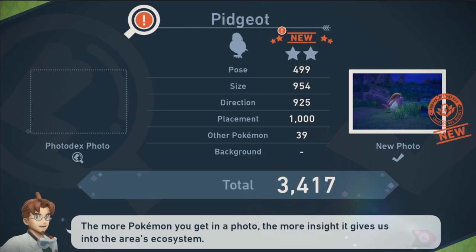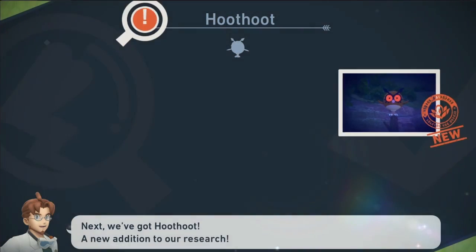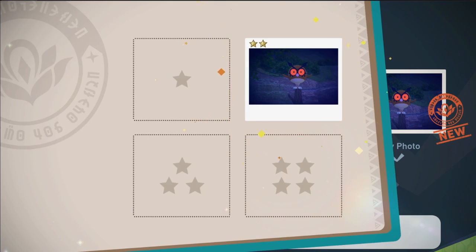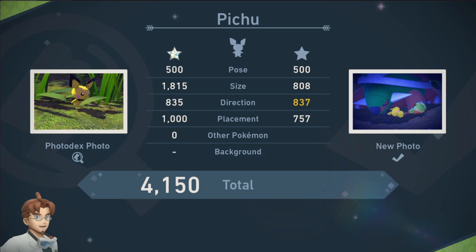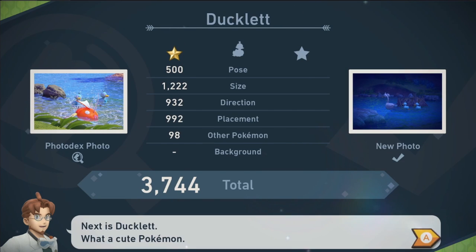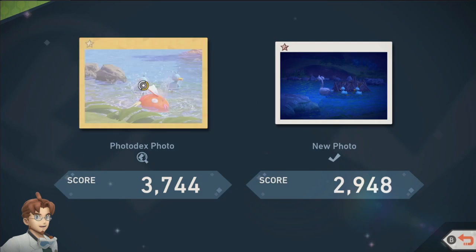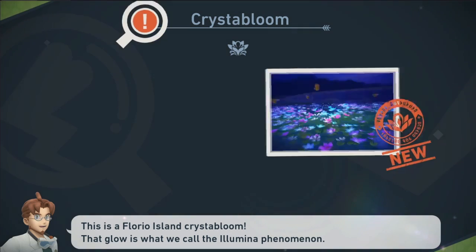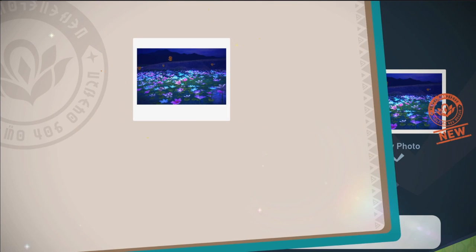Pidgeot — two silver stars. Hoothoot — two-star, two gold stars. This Pichu photo is worse overall — size is worse — so we're keeping the existing Diamond one. Crystal Bloom — new photo. This is a Florio Island crystal bloom: that glow is what we call the Illumina phenomenon. I learned how the Illumina phenomenon works by studying these flowers.